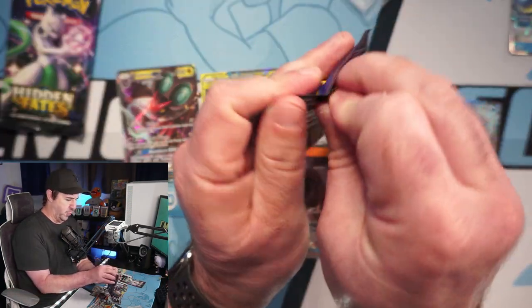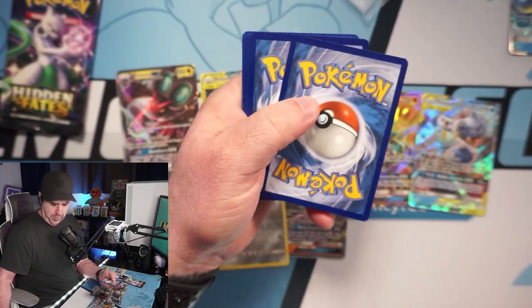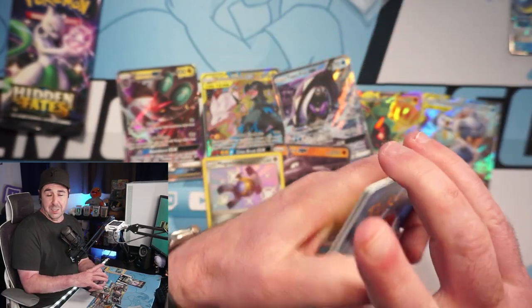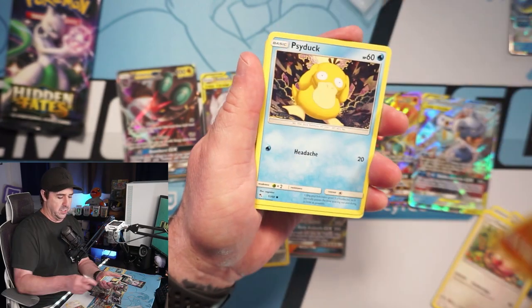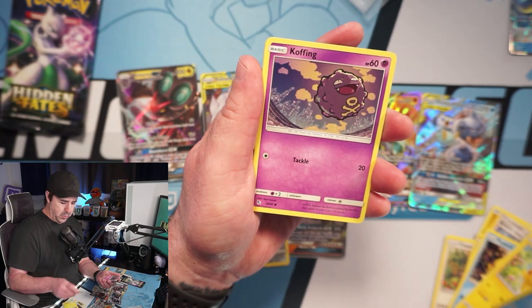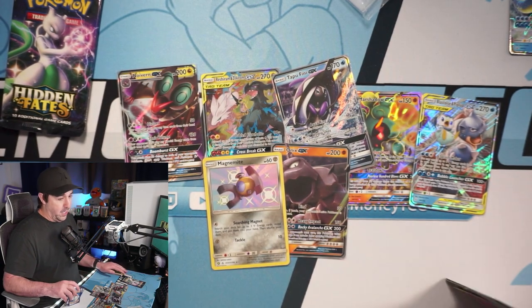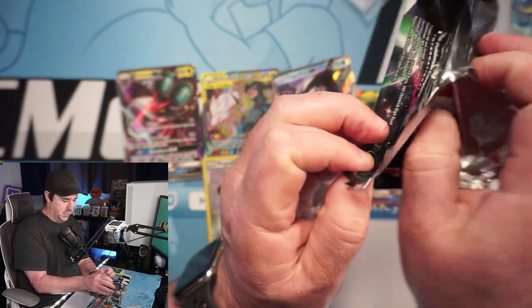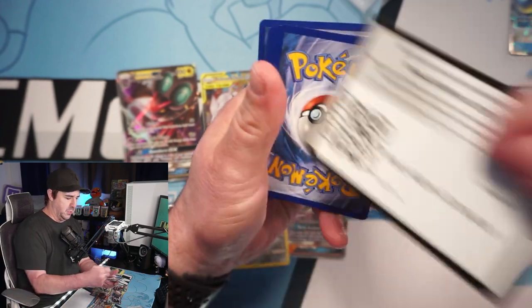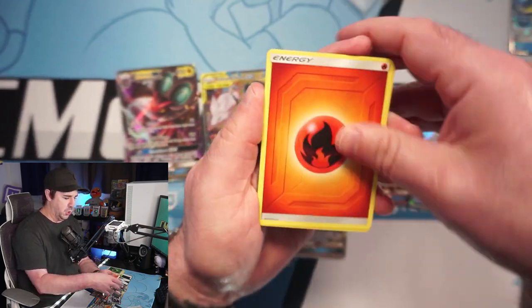I would absolutely love to get a full art shiny — how sick would it be to get another Zard? We've pulled three on the channel. If you guys can find the Hidden Fates tens, Target is restocking them online every so often. If you can go get the Walmart boxes, get them now and leave them sealed. Prices are going up on eBay — very much so. The Charizard is like 600, the Umbreon is like 80, and the Eeveelutions' prices are going up on Hidden Fates. Grab it while you can.